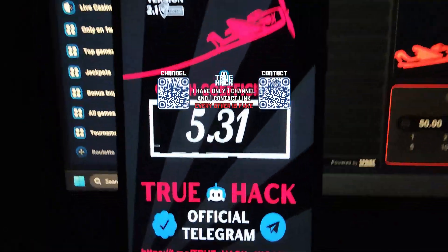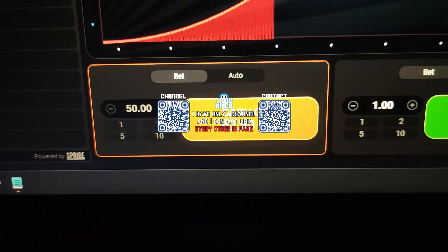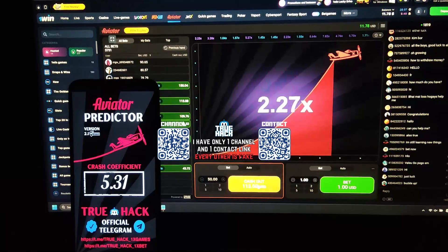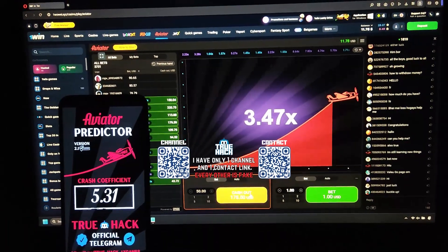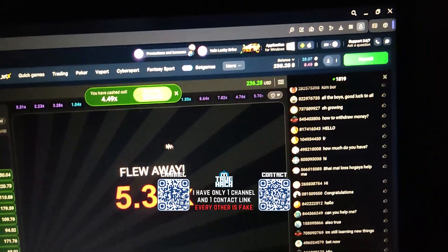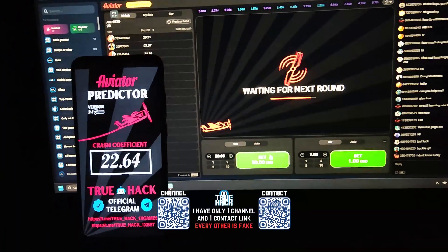Look at this — 5.31, very big. I placed a bet there. Look, you see my balance is only 11$. With our money, I win 224$. Look at my balance guys, very good.